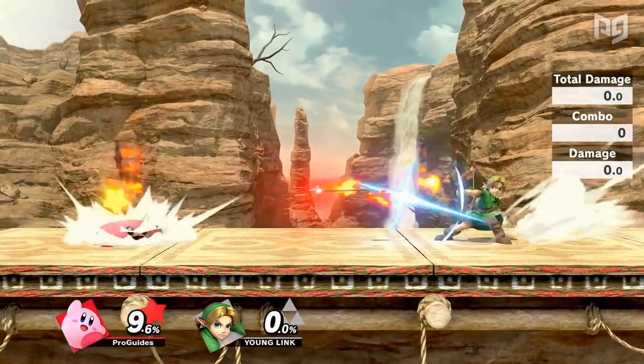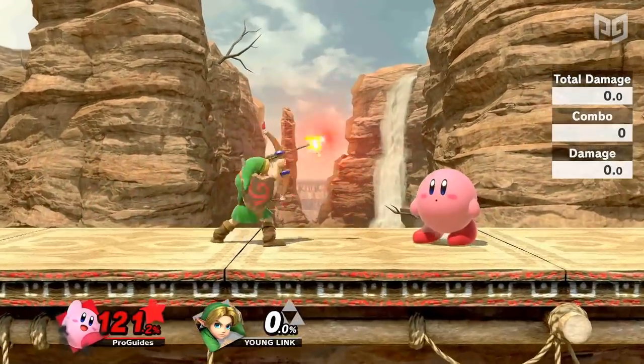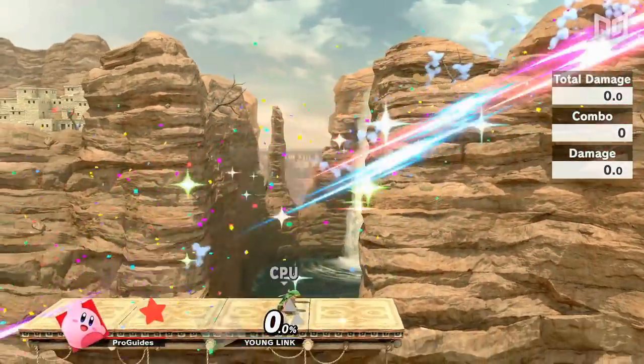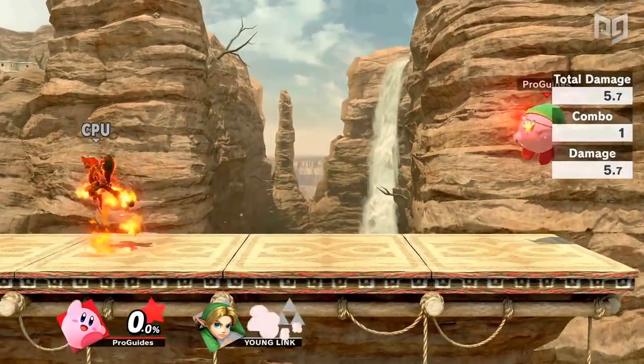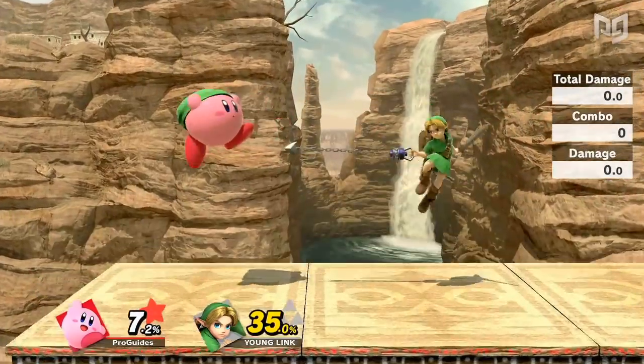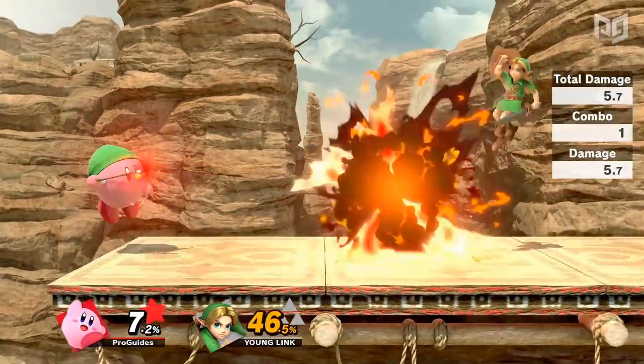Young Link's fire arrow is one of the best projectiles in the game, and fortunately for Kirby it's his neutral special. Although Kirby doesn't get the insane combos off of it like Young Link does, he can shoot many arrows at varying heights thanks to his multiple double jumps, turning Kirby into a capable zoner. This will also make it hard for an opposing Young Link to camp out Kirby once he has this ability.